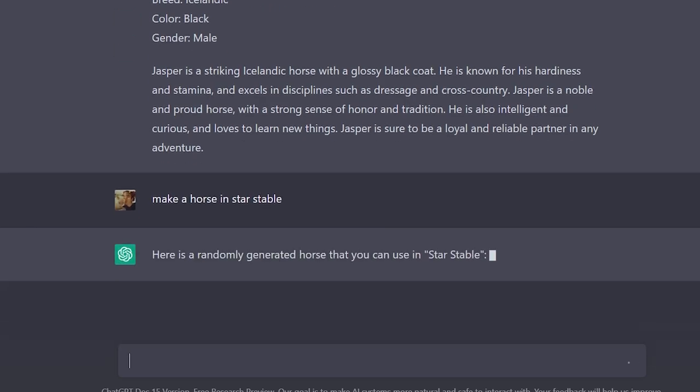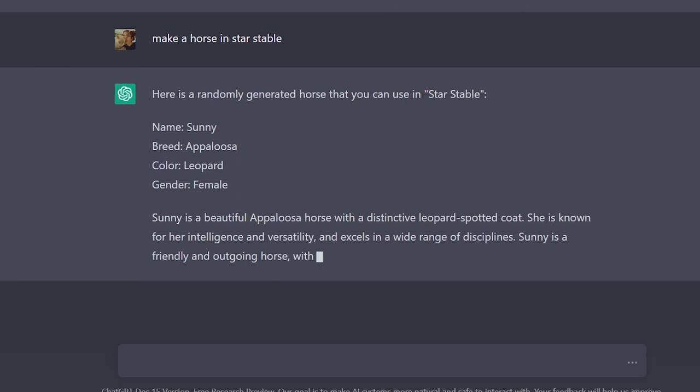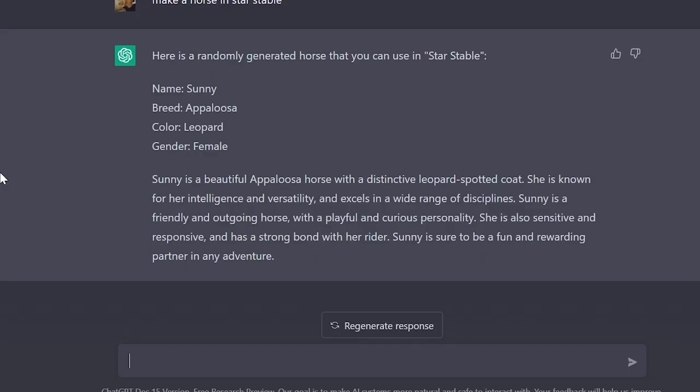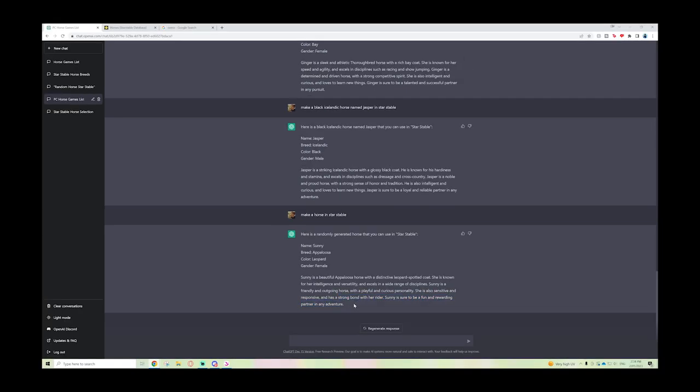Here is a randomly generated horse: Leopard Appaloosa, Sunny, female. 'Sunny is a beautiful Appaloosa horse with a distinctive leopard spotted coat. She is known for her intelligence and versatility and excels in a wide range of disciplines. Sunny is a friendly and outgoing horse with a playful and curious personality. She's also sensitive and responsive and has a strong bond with her rider. Sunny is sure to be a fun and rewarding partner in any adventure.'